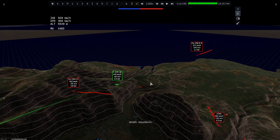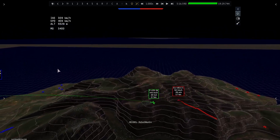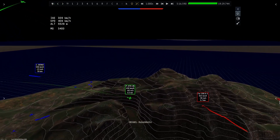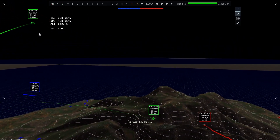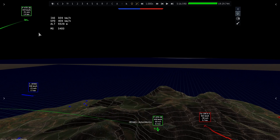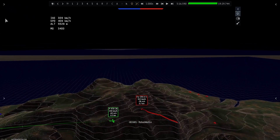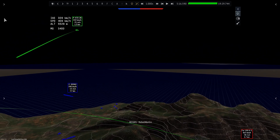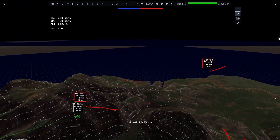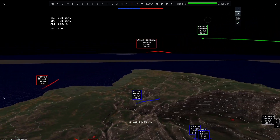Now rewinding the replay to look at the other section dealing with the 190 — straight off the bat, the problem is that after I gave the command assigning Pap and Dan to attack the 190, they're already out of position. Dan is close to 2 kilometers away from Pap. Dan is playing the normal game of going straight for altitude, which is usually the right play in the P-47 since you need your altitude advantage.